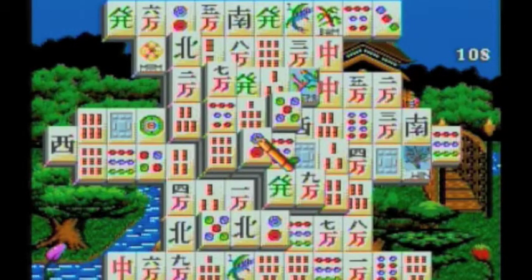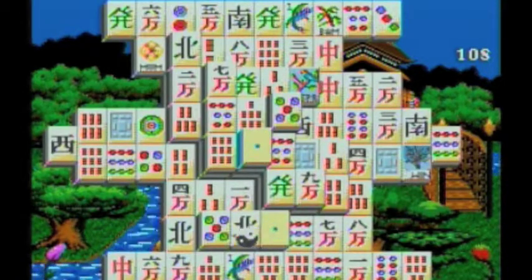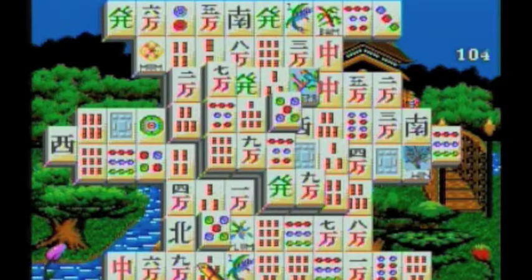Right there, that match probably was pointless to do. But you probably want to get rid of these ones that are higher up as well, because it helps out. Some might think I would go down and get that one down there, but there wouldn't be anything revealed by doing that, so I'm going to get this one up here instead.